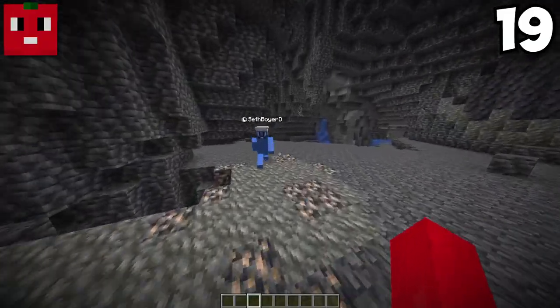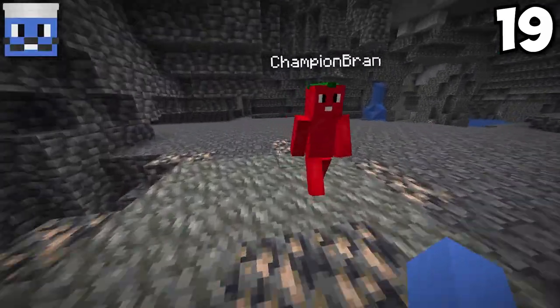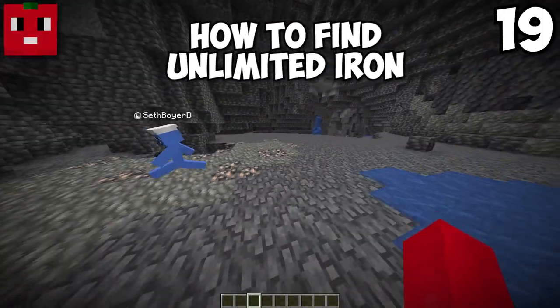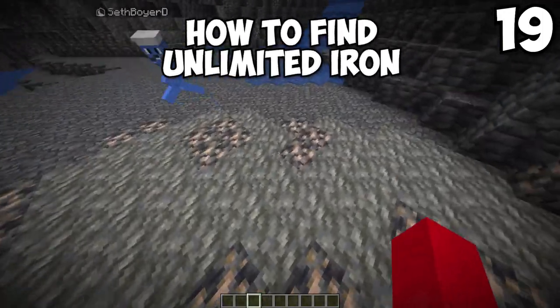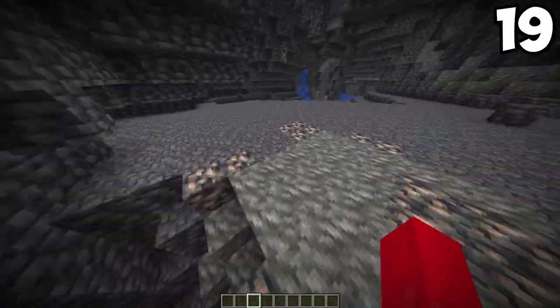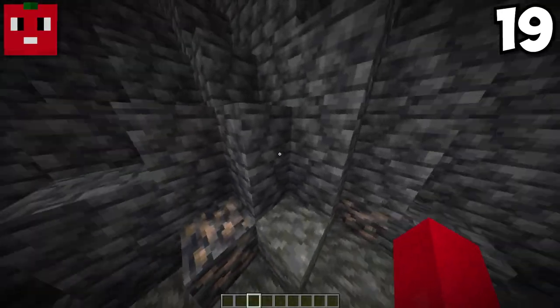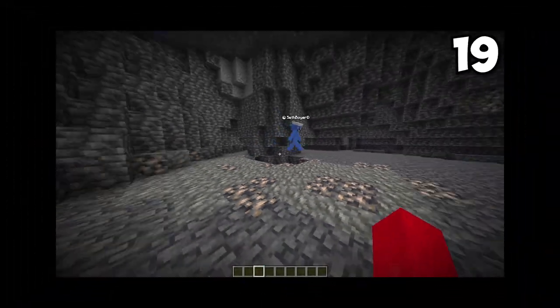Normally I ignore tuff in caves and never mine it. But you might want to keep an eye out for it, because sometimes there's just a ton of iron or copper inside it. There's so much iron! You really just hit the gold mine — even though it's iron.